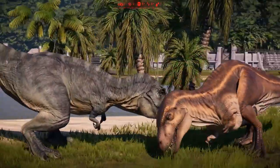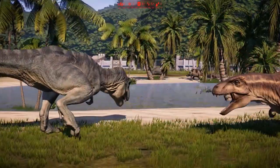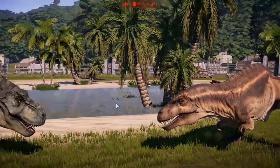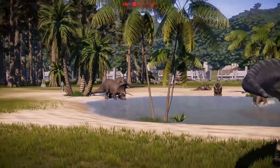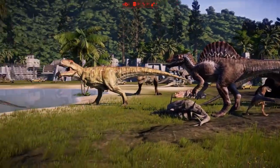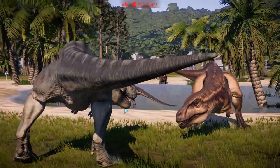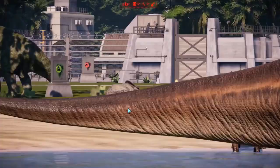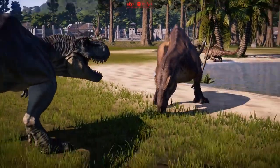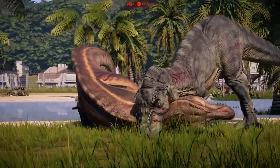Is he still drawing breath? The Acrocanthosaurus against the Bull T-Rex - I do love that skin, it looks glorious. The headbutt comes in there. Baryonyx killed - Kentrasaurus I think that was. Majungasaurus - it's like one of the smallest large carnivores. These two still battling our Triceratops - not a scratch on it! The Acrocanthosaurus biting the dust against the Bull T-Rex - it goes for the head and down it goes! Lovely!